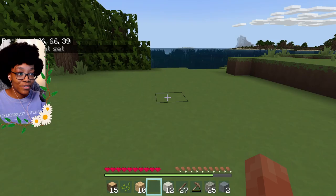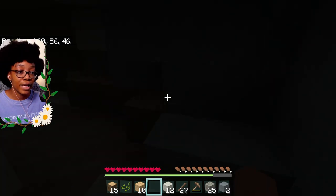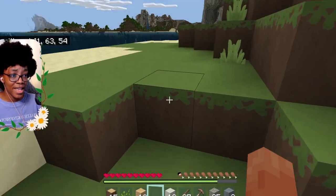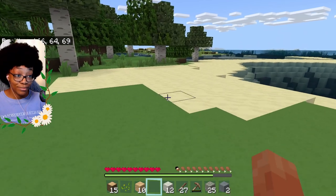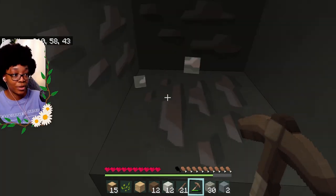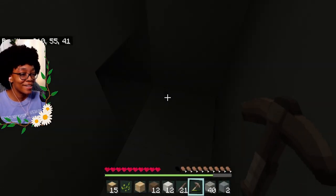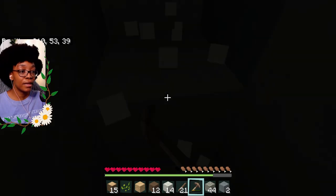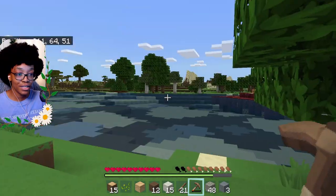We still don't have charcoal. Day three — we are finding charcoal, I'm telling you right now. It's usually so much easier to find. Get away from me! I thought I got charcoal but it's flint. It's hard when you're looking for coal to give you light but you don't have any light and can't see what you're doing. This coal is too elusive — I'm done checking here.